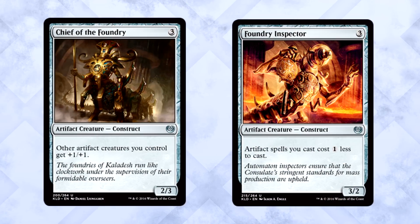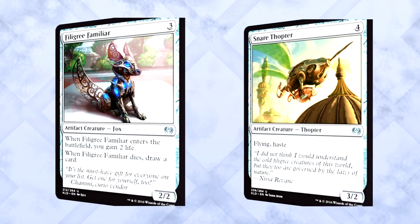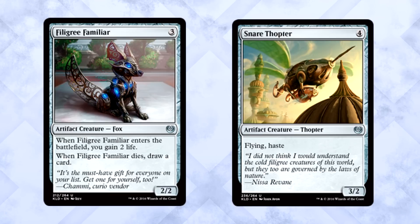If I had to pick a second best uncommon artifact, it would be relatively difficult. I think Chief of the Foundry and Foundry Inspector are both absurd in decks with a decent amount of artifacts. Filigree Familiar is just full of value, so that may be my choice honestly. Besides those, I really like Snare Thopter. It's between Snare Thopter and Filigree Familiar for me, but there are lots of great artifact uncommons. I still believe the Barge is above all the rest though.